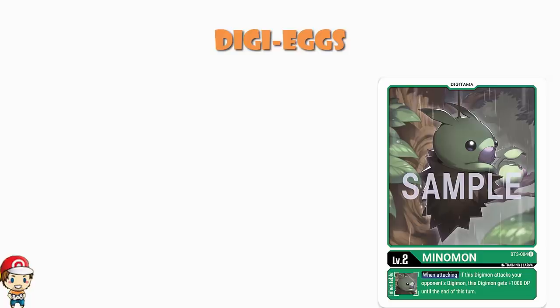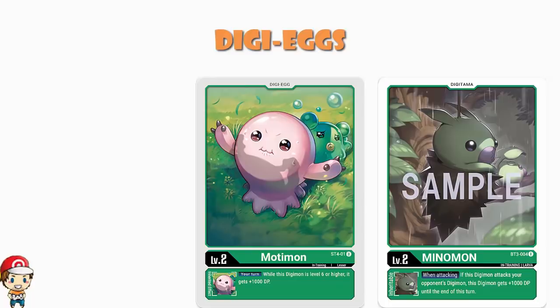But we've also got the Motimon from the starter deck. Only two copies of this needed — you do get four in the starter deck. But while this Digimon is level six or higher, it gains 1,000 power. No level sevens in here; we are sticking to level sixes, but it's quite nice.